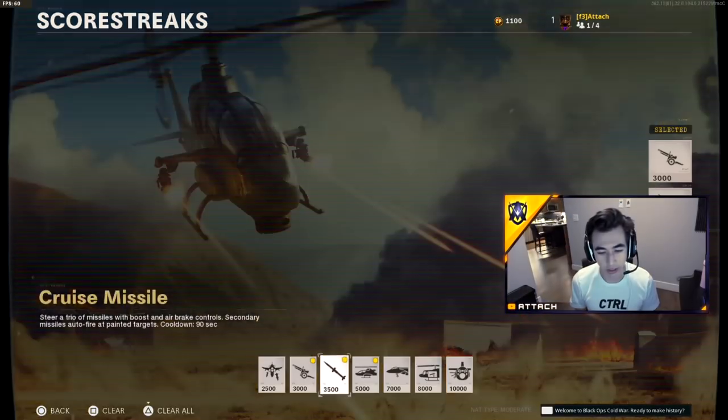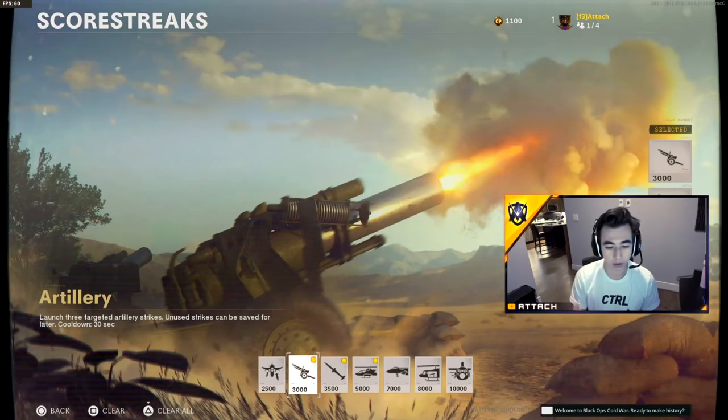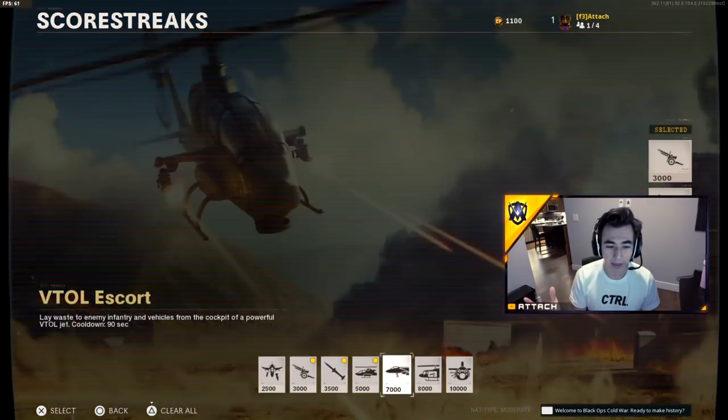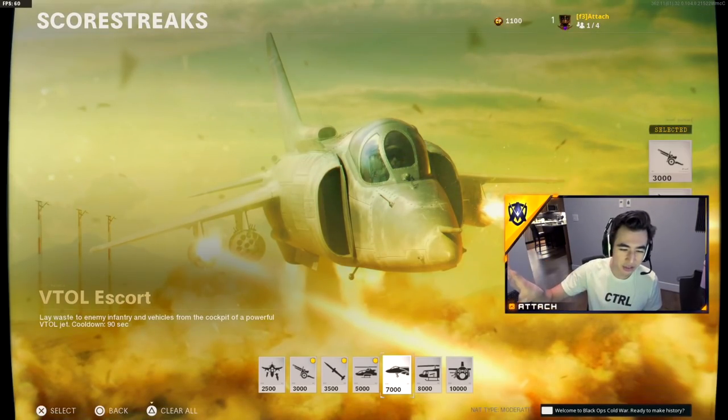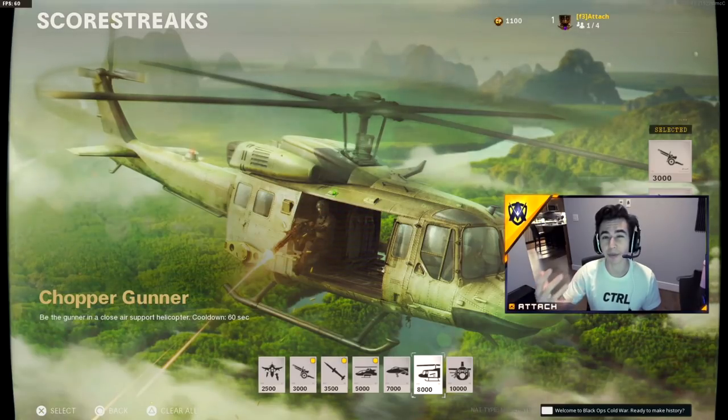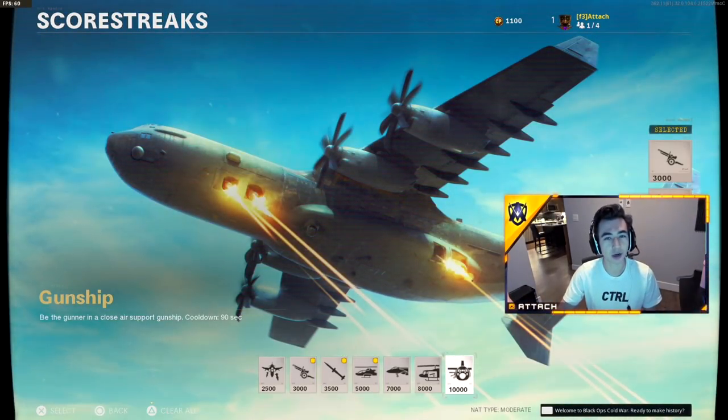The attack helicopter and cruise missile are well-scored at 3K, 3500, and 5K — very easy to get. When you start going a little higher, 7K and 8K, you can get those, but the game is going to have to last a pretty long time.